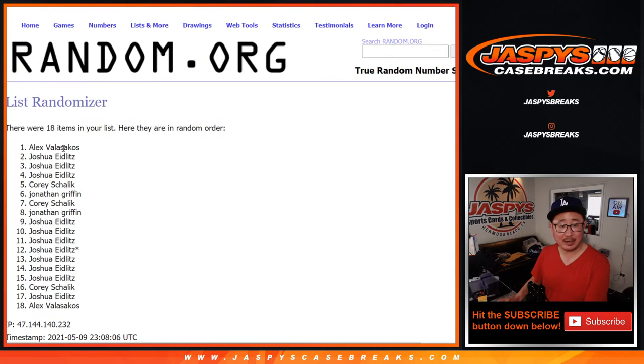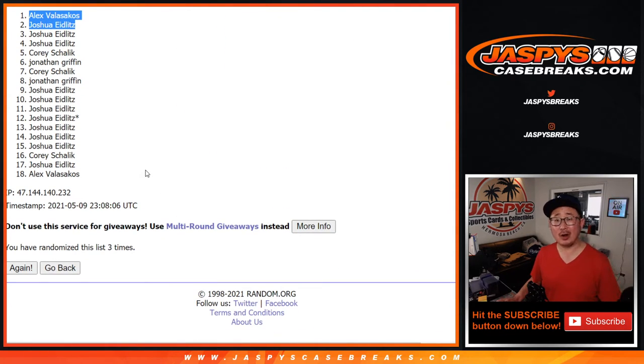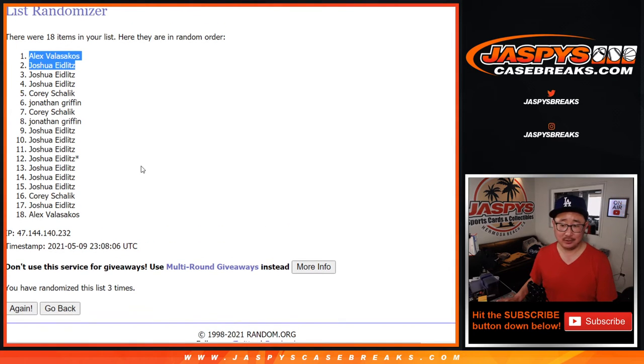After three times, we got Alex and Josh — there you go. You are in Impeccable Soccer. I haven't even opened any of that. I think personals have done some boxes, but we haven't seen a group break of that. So let's get that last filler box done and check out that Impeccable Soccer and talk a little more footy. Congrats again to Alex and Josh — I'll see you for that break a little bit later tonight. Bye-bye.